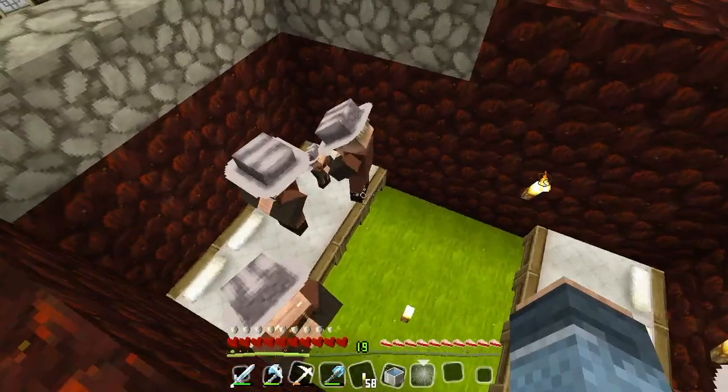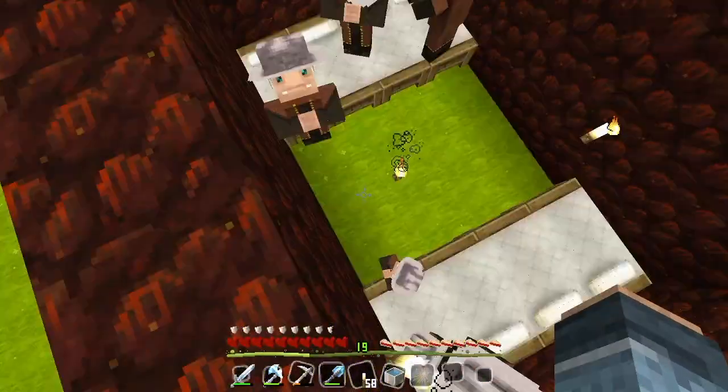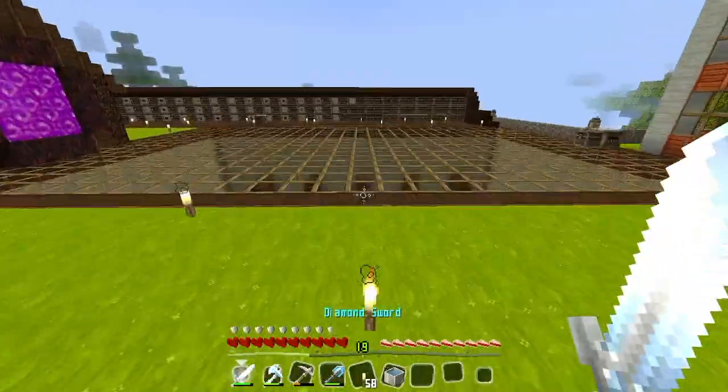Look at this — this is how many villagers we have now: one, two, three, four, five, six, seven. Three kids, four adults. That is nuts. That's how many villagers we have got, and we have a bit of a problem here.